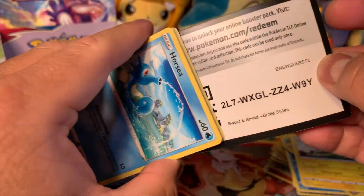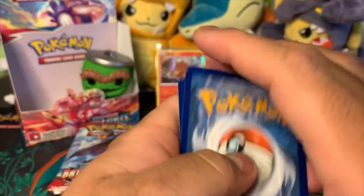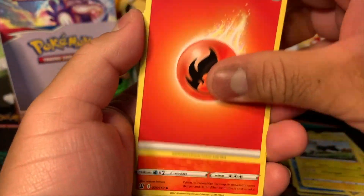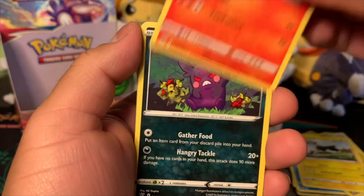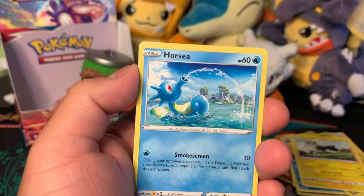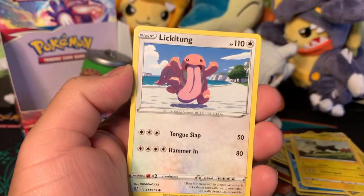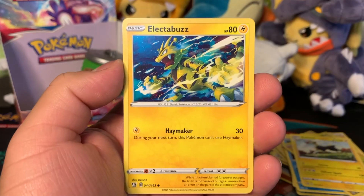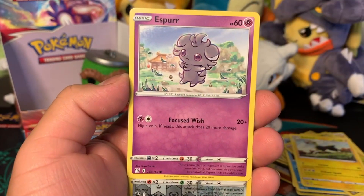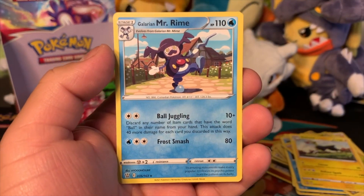We got Fire Energy, Pignite, Morpeko, Level Ball, Horsea, Cherubi, Lickitung, Electabuzz, Espurr, Bronzord reverse hollow, and Galarian Mr. Mime again. Hopefully these last seven packs have something good — they're probably all being saved for the end.